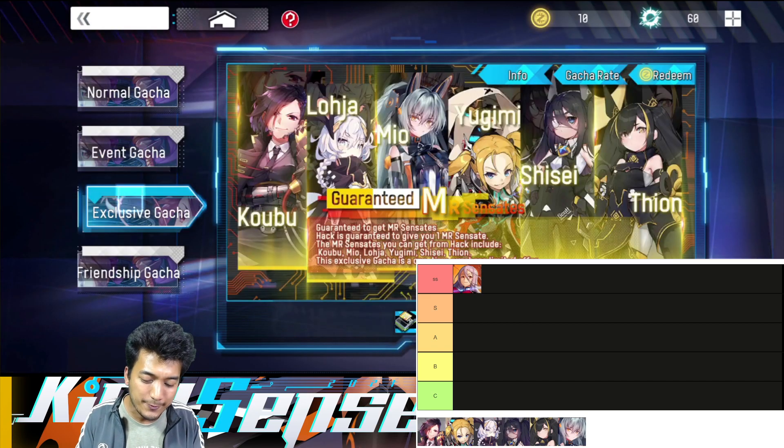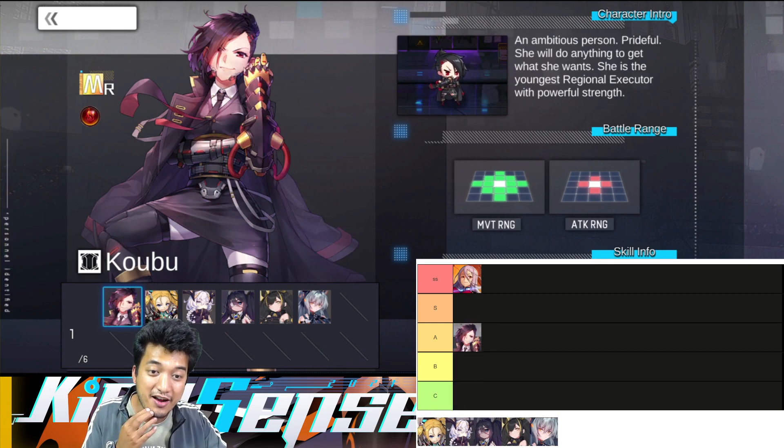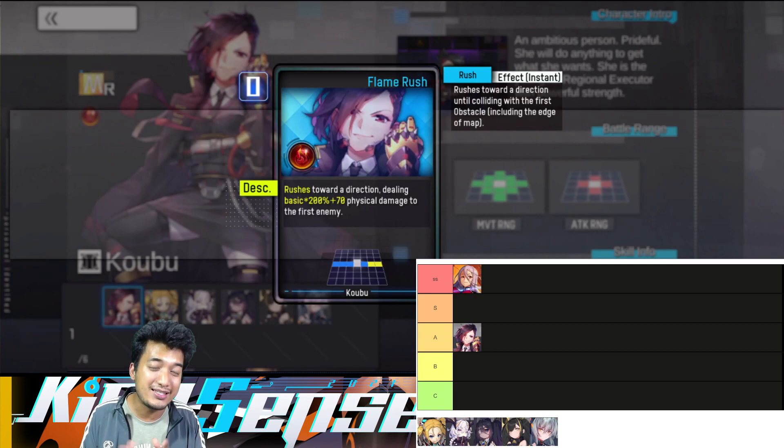Now let's move on to the next unit, and that's going to be Kobu. I will be placing her in A tier. Looking into her attack range, it's not really that effective — she is only going to cover 4 tiles, and it seems like she's definitely going to get countered by the opponents. Her movement range is pretty average as well. Looking into her ultimate skill, she's definitely capable of dealing burst damage to a single target.